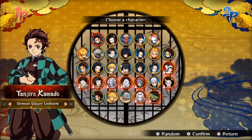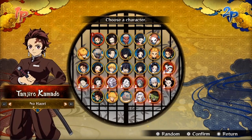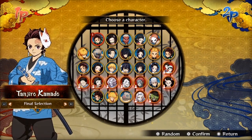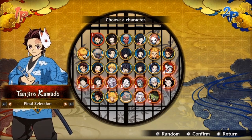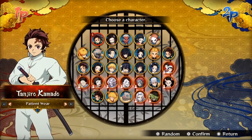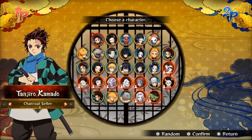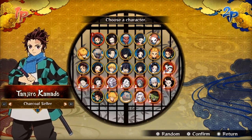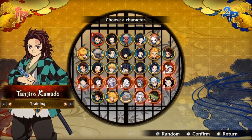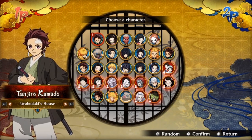First off we have Tanjiro in his regular Demon Slayer outfit, then the one without the haori. Next up is Final Selection Tanjiro, then the patient wear attire — like the outfit from that mansion. We also got the charcoal cellar variation, the training one, and then the one from Sakonji Urokodaki's house. So that's basically all the variations for the base Tanjiro.